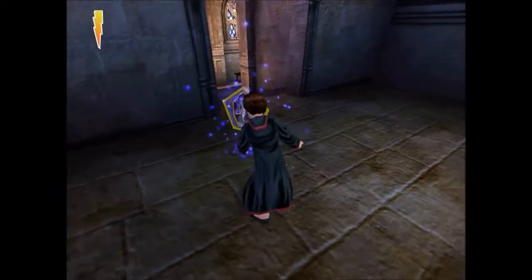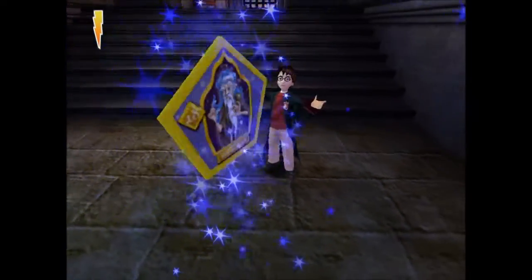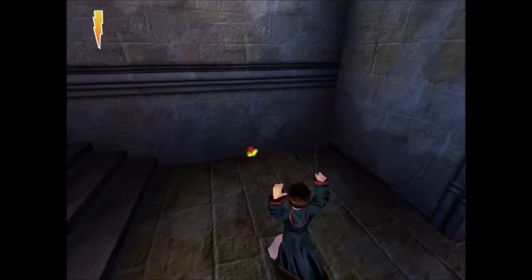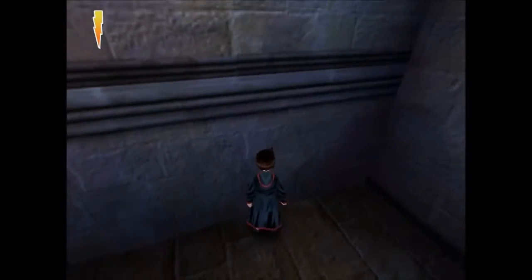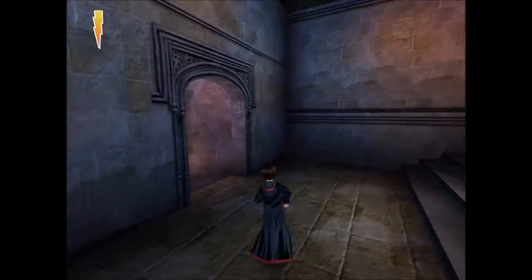I wonder if I can actually see them through the wall like I could with Nearly Headless Nick. You can't actually go into the passageways that Fred and George come out of in the game — they're strictly Fred and George passageways only. I can't glitch through the wall to see them. That's pretty interesting that you could with Nick and not Fred and George.